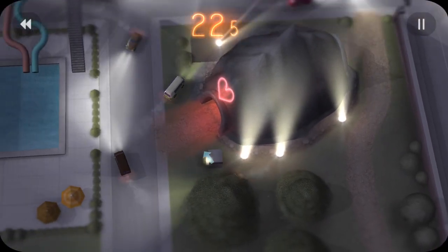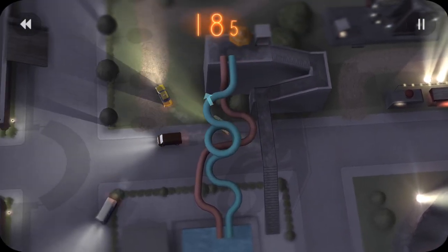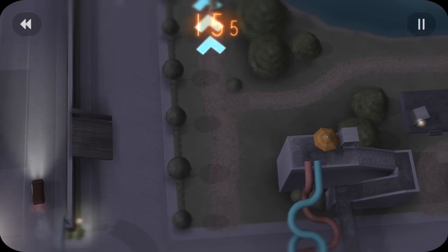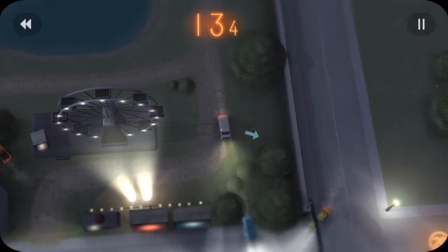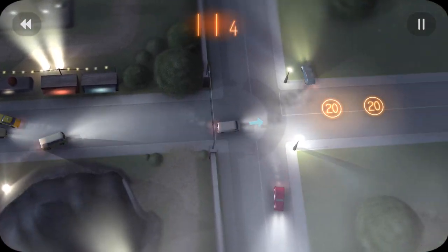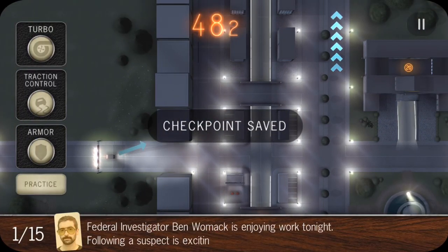You'll be on that one a long time. Here we're also going to be using traction control because there's just a lot of cars we want to avoid and we don't want to be hitting them. Now we've got 15 seconds left. We're going to come here with our turbo, come through the bushes, and then get these 20-second marks to get a little bit less than 50 seconds for level 5.